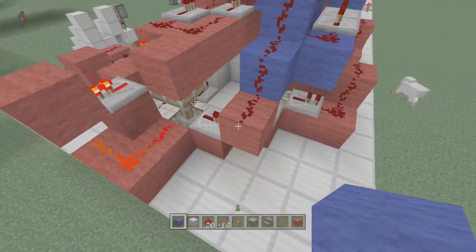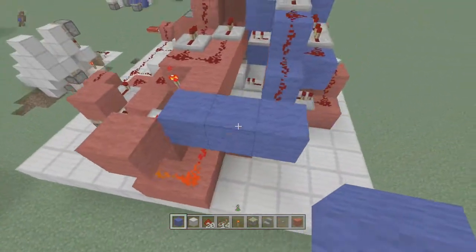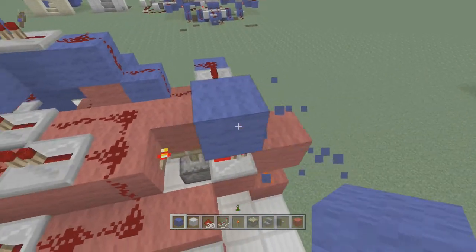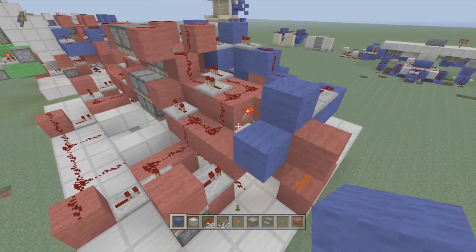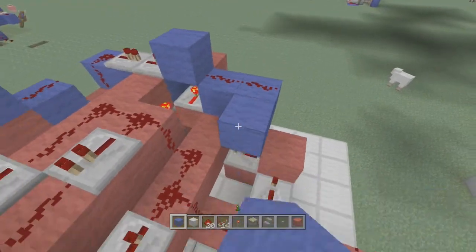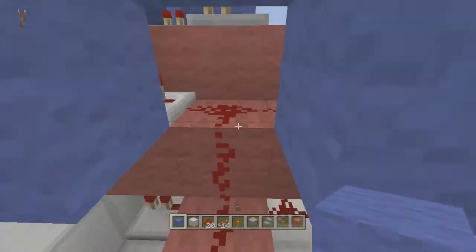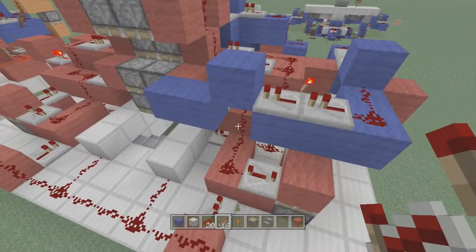Come back over to this side, come up one block and over two. Put dust right here, two repeaters set to one tick delay, and then a blue block right above this repeater. Come down one and bring dust down to here, then bring it all the way down to right here. To not cut off this power, come up one more and delete that block to make sure the circuit does not get cut off. Now put two repeaters down right here both set to one tick delay.